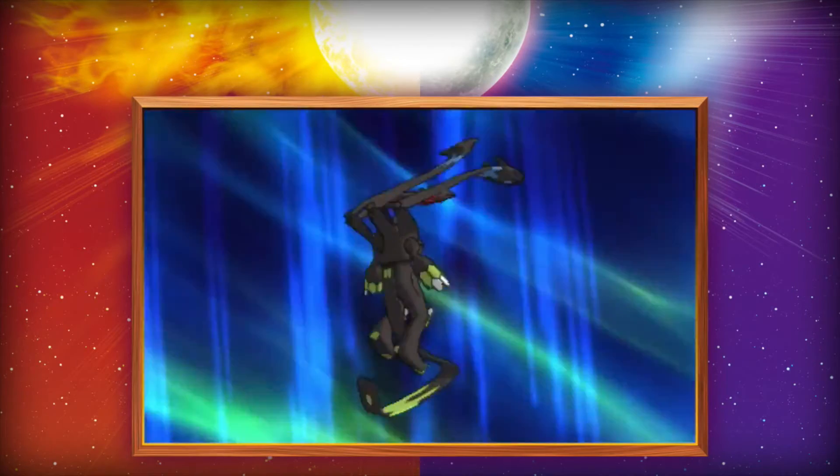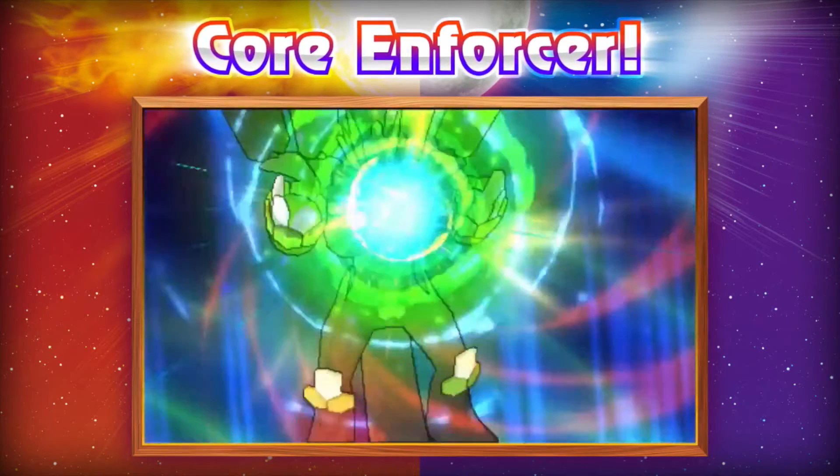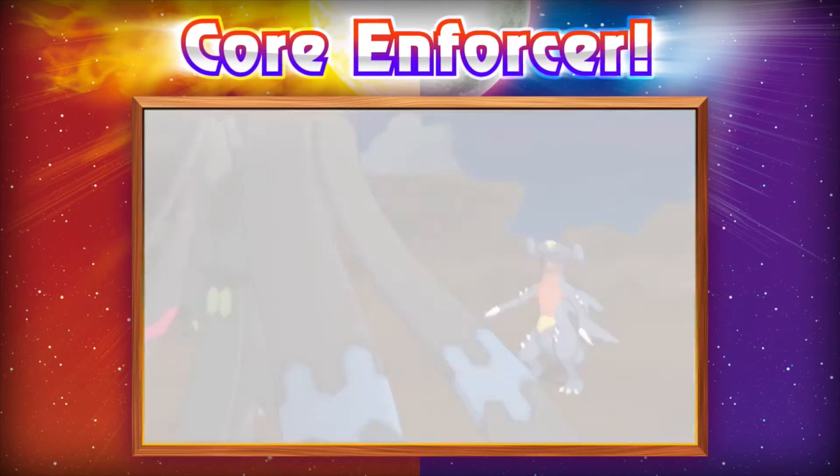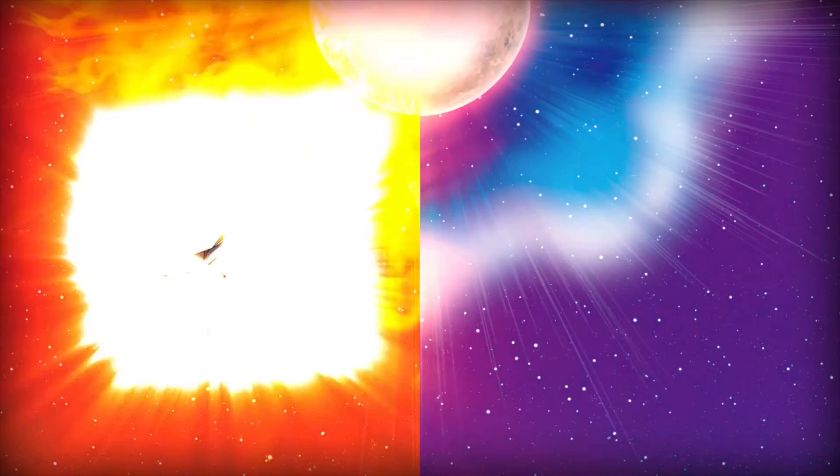His signature move is called Core Enforcer, which is this giant beam that shoots in the shape of a Z, and as you can see it just demolished that Garchomp.